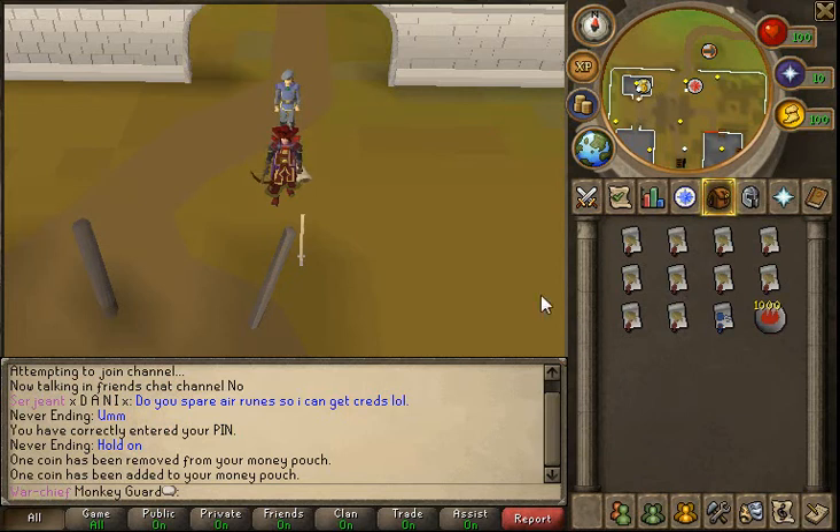Hello, what's going on? It's Monkey Garden. You probably guessed it. This will be a Mobilizing Armies guide.